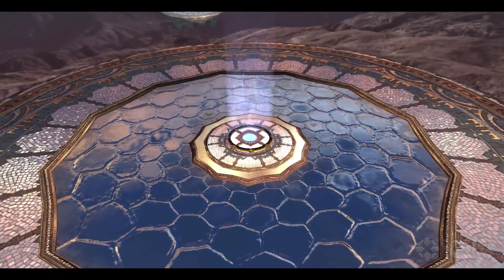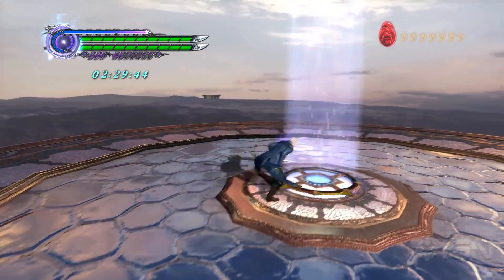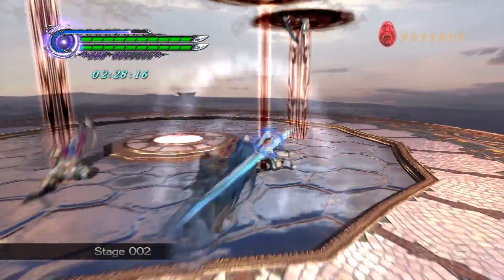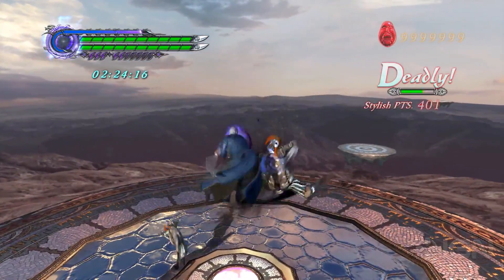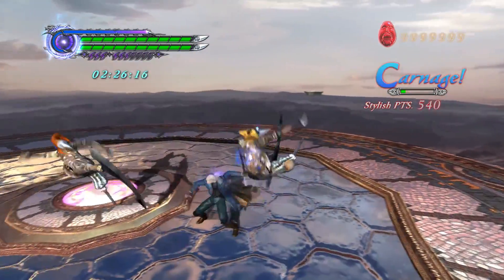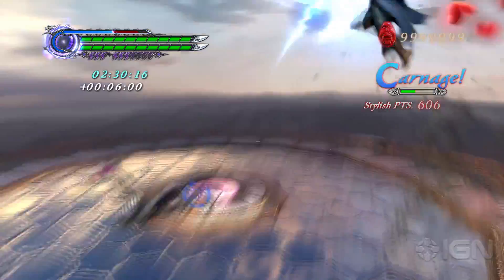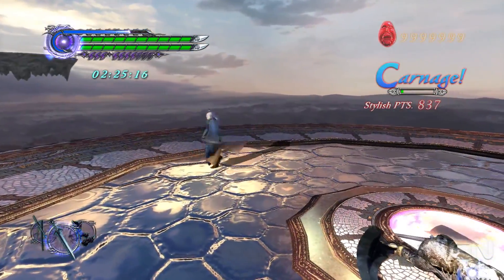Virgil. We are playing Bloody Palace mode, which you unlock after you beat the game once. And we are playing as Virgil. He's one of three new playable characters that we've added for Special Edition. As you can see, he's very fast, he's very thorough, he can teleport. He's pretty much all around badass, as Virgil's known to be. He's a fan favorite.